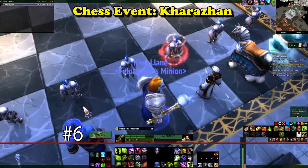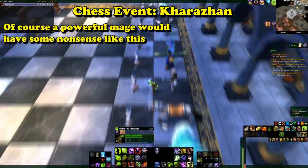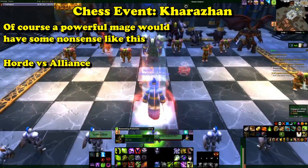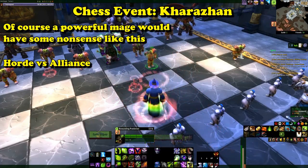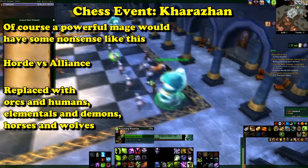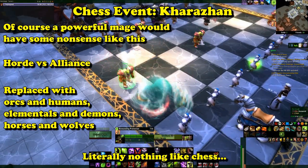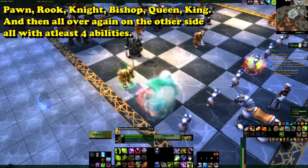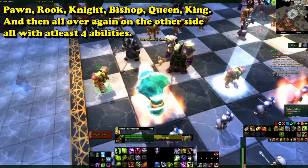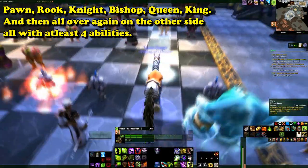And at number 6, we have the Chess Event within Karazhan. Medivh was quite the powerful mage, and because of this, of course he would have a magical chess set. Within this set, the Horde and Alliance act as pieces on the board — the usual pieces all replaced with orc and human troops. It's quick to say this is nothing like actual chess, other than the general concept of 'beat the enemy king.' These pieces can move around and fight each other, and while I'd love to go over all these pieces and their abilities individually, there are far too many of them.